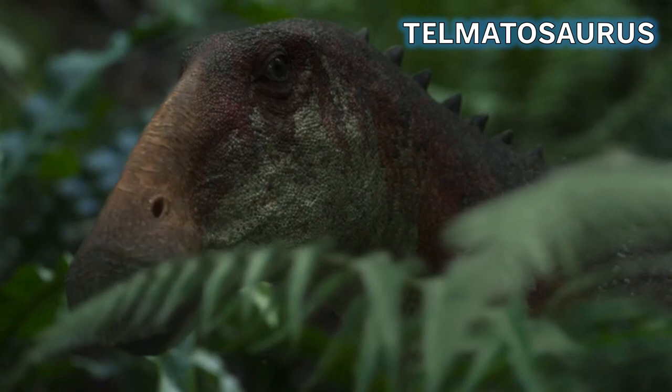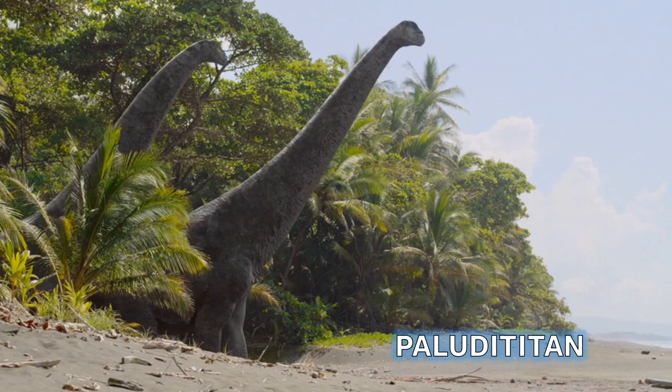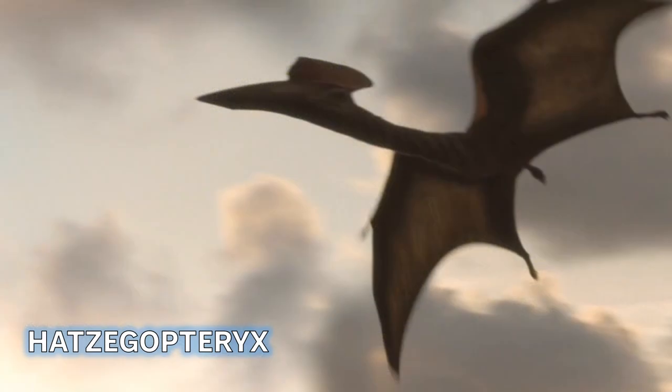Moving to Hatzeg Island where we find several small dinosaurs and large reptiles. First is Telmatosaurus, a little hadrosaur looking very similar to the Tethyshadros coming in Season 2 - though Tethyshadros has a much sharper bill. Then we see Zalmoxes, described in the show as the last of a very ancient line of dinosaurs. We also see Paludititan, one of the few sauropods on Hatzeg Island alongside Magyarosaurus, and then Hatzegopteryx flying off into the sky.